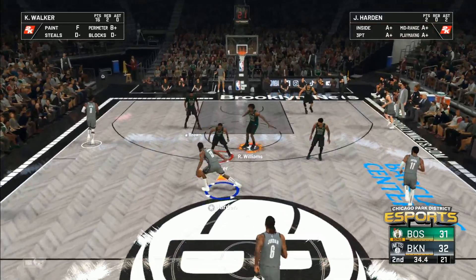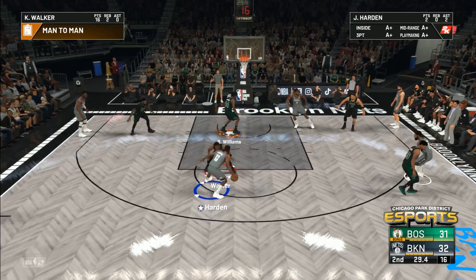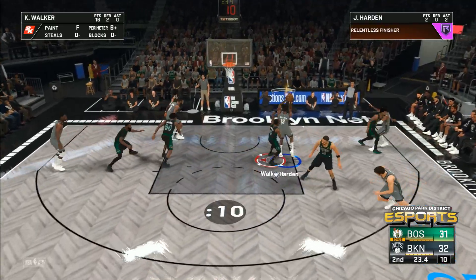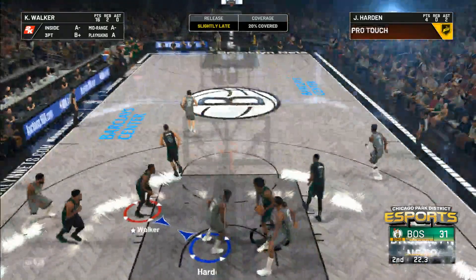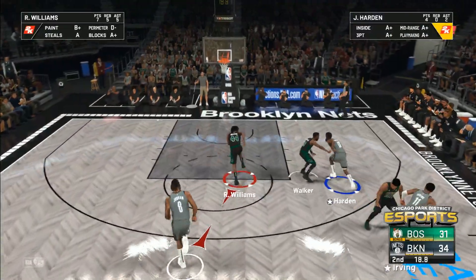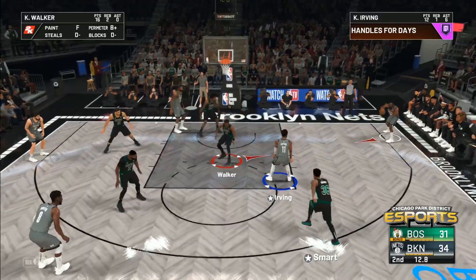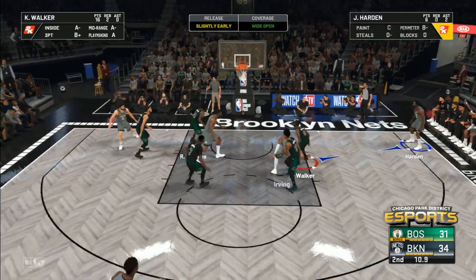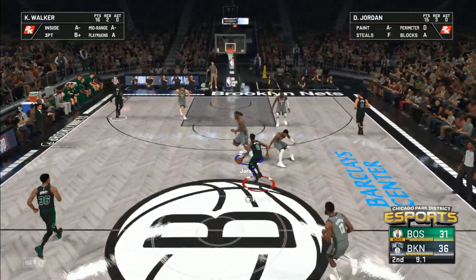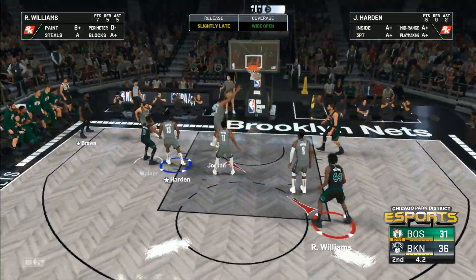Brooklyn gone one or two on three-pointers here in the second quarter so far. Harden with it, he's picked up by Walker. Harden against Walker — that's good. Inside outside, Harden will attack you from anywhere. Irving kicks to Harden and it's good off the backboard and in — a five-point Nets lead. This guy is a pick-your-poison kind of player, very hard defensively to cover all your bases with him.